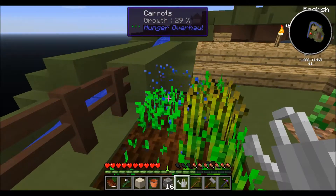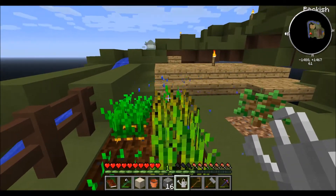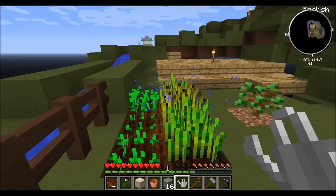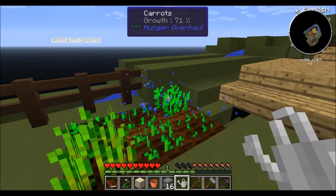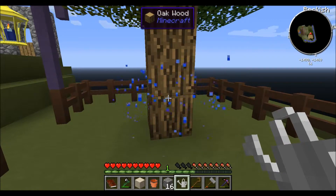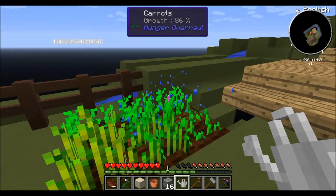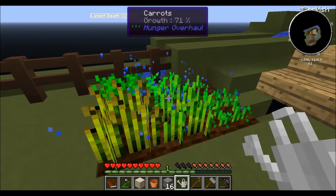This will help out a whole lot with our food issue — you can see it's at 86 percent. Click on it and everything grows much faster. Instead of waiting forever for stuff to grow, you can use this. It's kind of a poor man's bone meal. You can also use it on saplings, just be careful not to get yourself caught inside growing wood — I've made that mistake before.